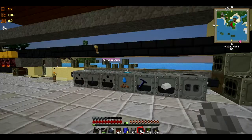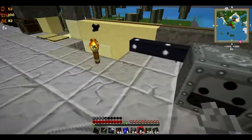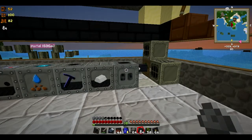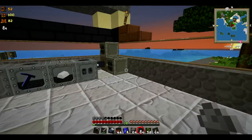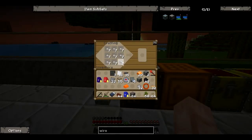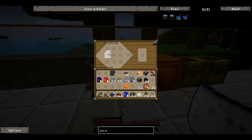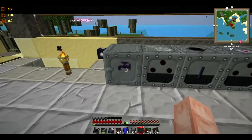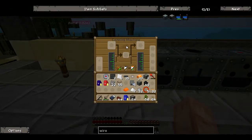So this is basically it. Just some more machines and we are basically done with the basics. So much work. Now let's make a simple canning machine, because we need it. Canning.